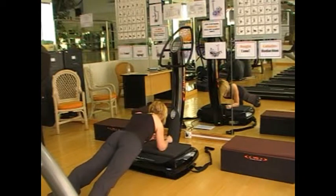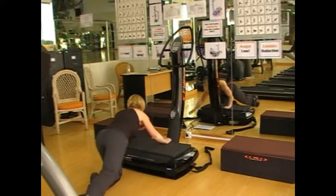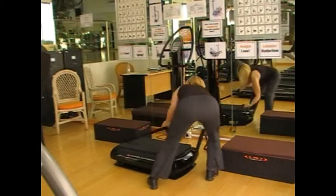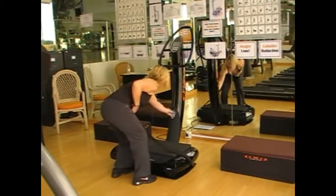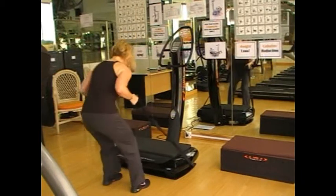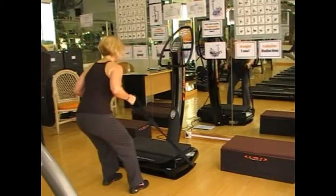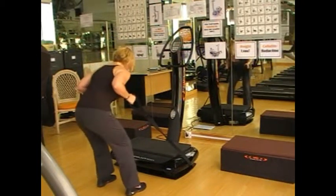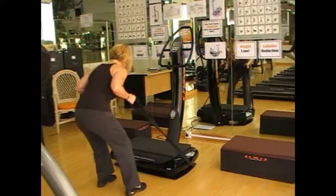Instead of doing a seated row sat on one of the cushions, we're going to do a bent over row. I'm going to take myself up, hold on to my straps, press start, and do a bent over row. Head in line with spine, powerhouse engaged, and I'm really pulling — powerhouse engaged with resistance.